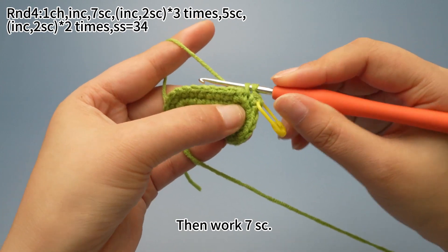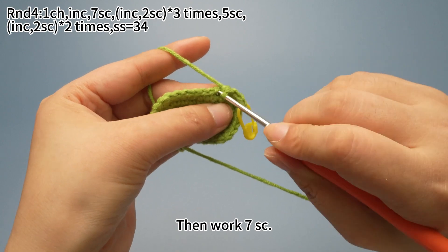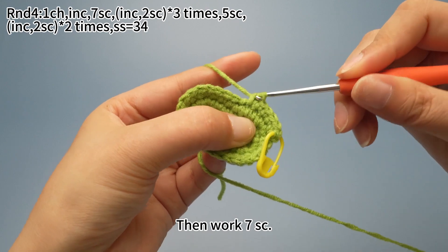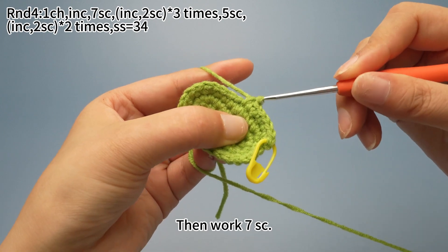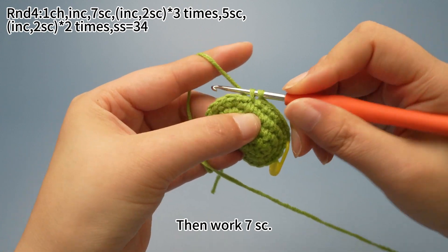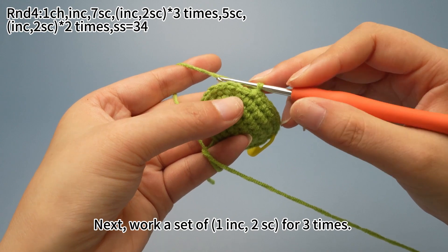1 increase is done. Then work 7 single crochets. Next, work a set of 1 increase and 2 single crochets for 3 times.